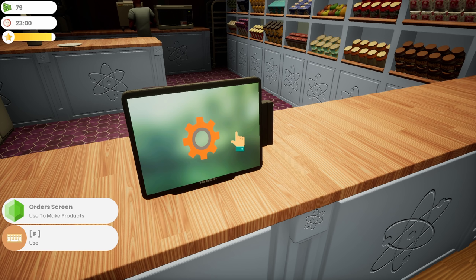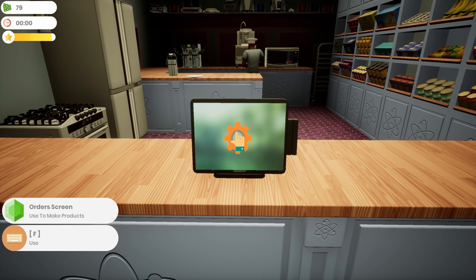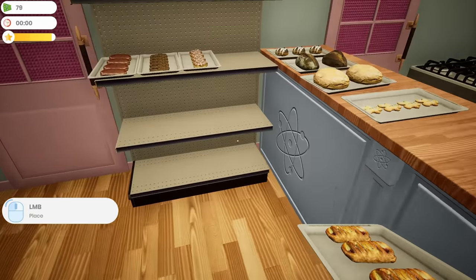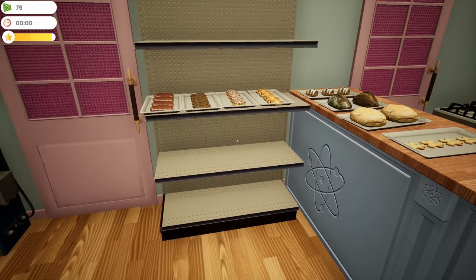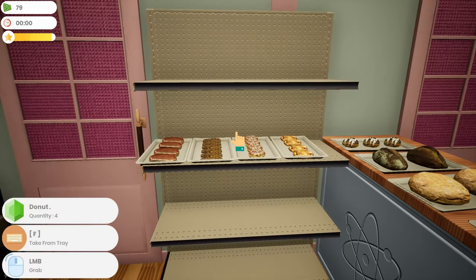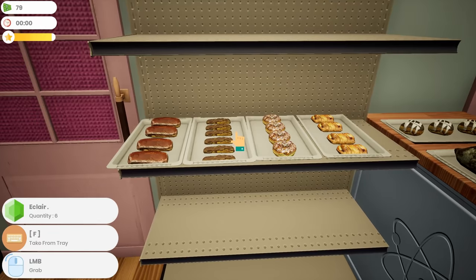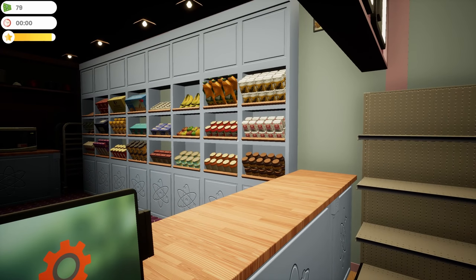When we start selling things tomorrow morning I'm pretty sure I'll be out of some ingredient. Anything below 10 I definitely have to buy. I've got 79 dollars but I'm going to be 20 shorter because I've got to pay the worker. He's staying overtime because we've got to make sure we're set to go in the morning.